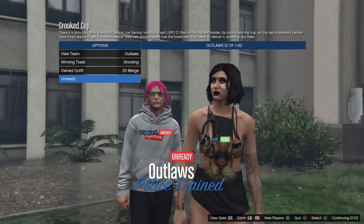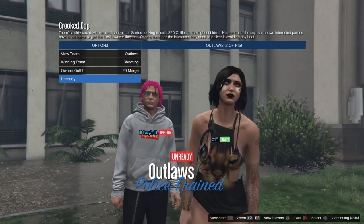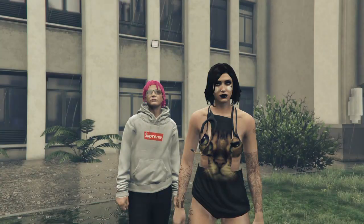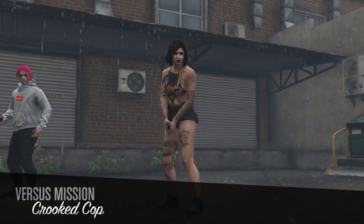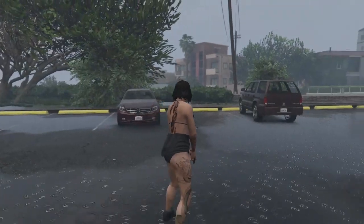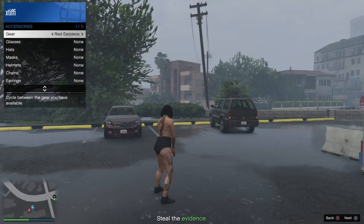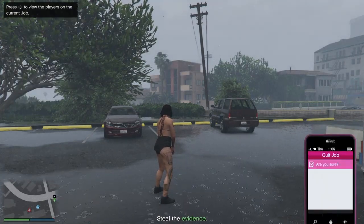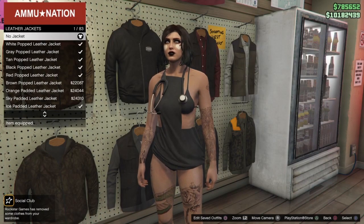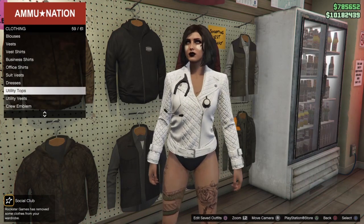You'll load into the Crooked Cop job where you need to make a change to the outfit. Go to your interaction menu, go to Style > Accessories — left ones for earpiece under Gear, or right ones for rebreather under Gear. I always do earpiece. If you don't have those items purchased, make sure you buy them at Ammu-Nation before going into the mission. Then quit the drop through your phone. When I went to save the outfit, the logo did disappear like I mentioned.